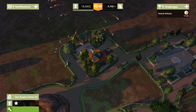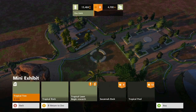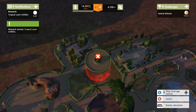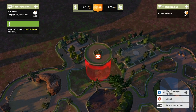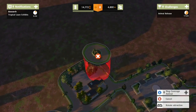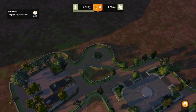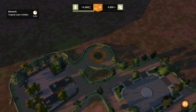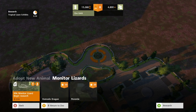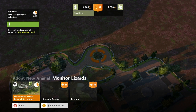Awesome! Look at it — we get peafowl, we got all sorts of goodies. Can I put a small exhibit here? Does that fit there? It should — why doesn't that fit there? Let's put a small exhibit here. These are nice to toss around the zoo. Let's get some of these lizards. Research them first.